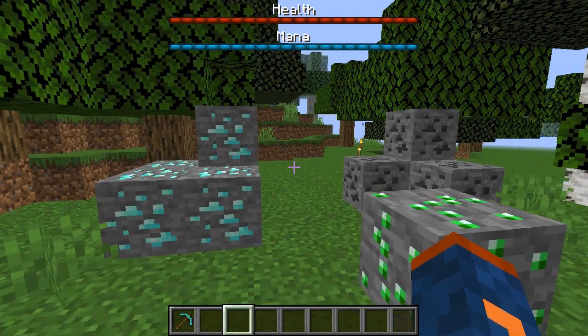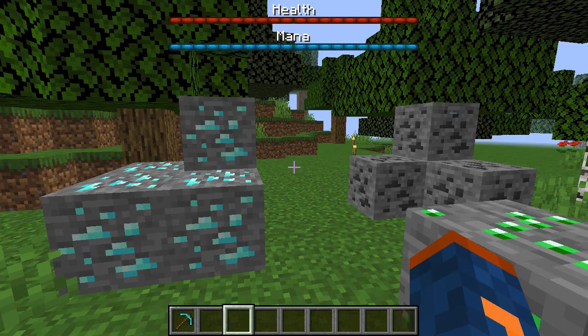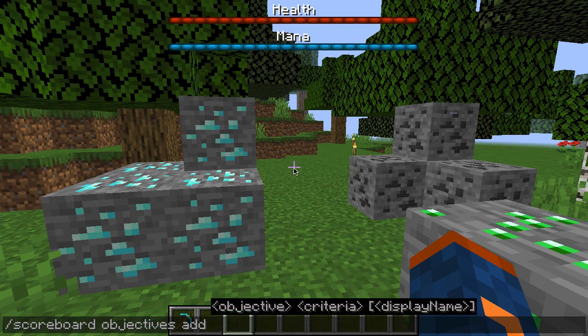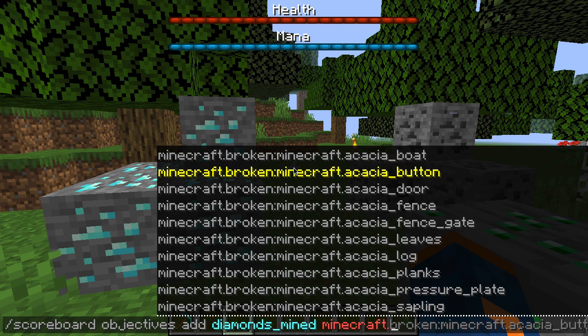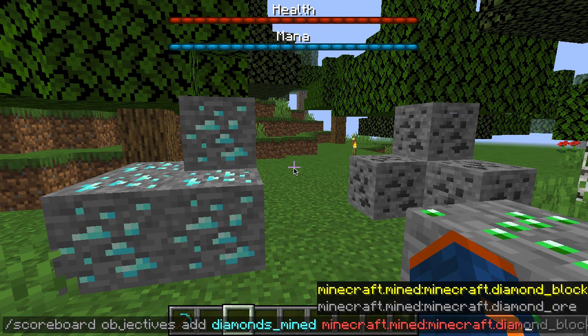The first thing we need to do is set up the scoreboard to detect whenever we mine a certain ore in Minecraft. So let's go ahead and type out 'scoreboard objectives add' and we're going to add our new objective. The first thing we need to do is name our objective — let's name this 'diamonds_mined'. Next, we have to give it a criteria, and this is the most important part. We're going to type out 'minecraft' then a period, then 'mined_a' colon, and then the name of the block, which is going to be 'minecraft.diamond_ore'.